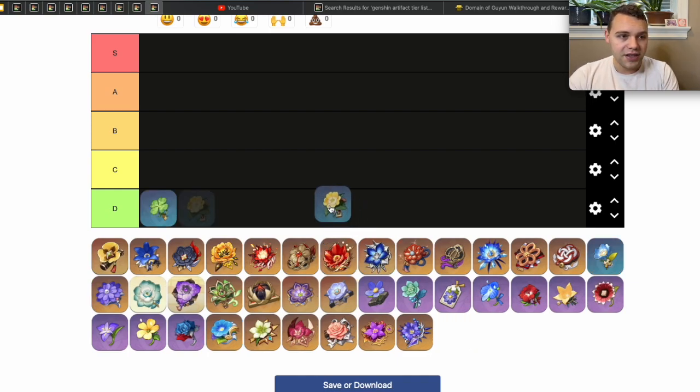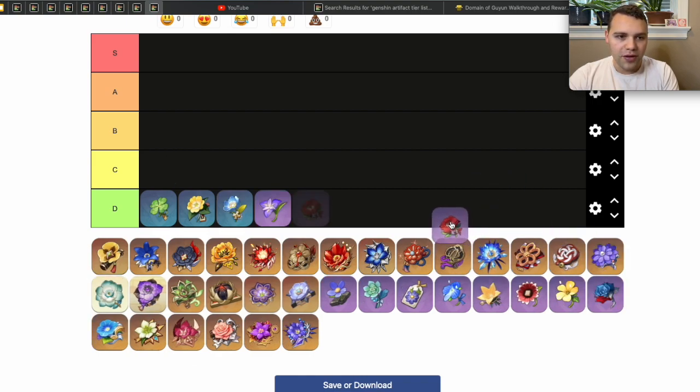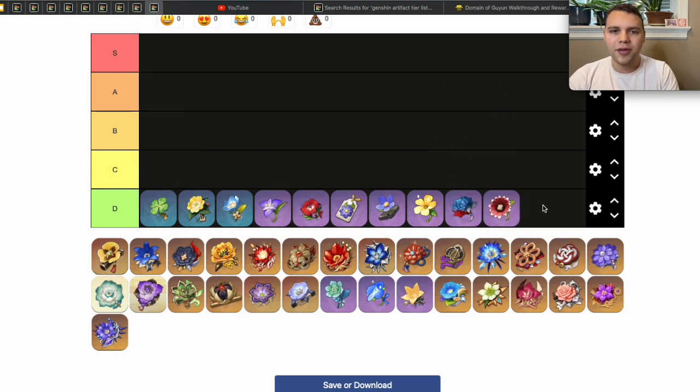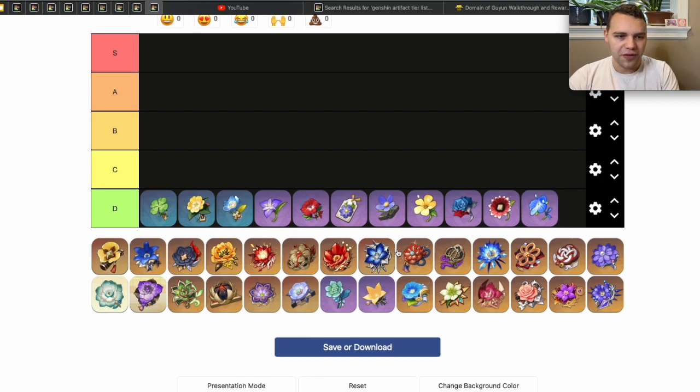Let's get started filling up D tier with these garbage artifacts. We don't need to know their names, we don't need to talk about them. The only ones worth highlighting are the Berserker and Gambler artifact sets, which can be okay in early game pre-AR45. Otherwise, don't take two looks at them.